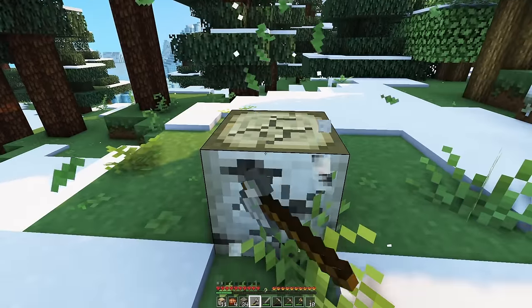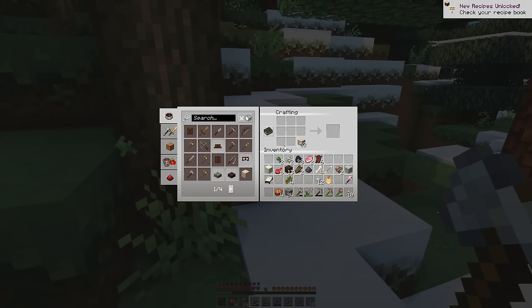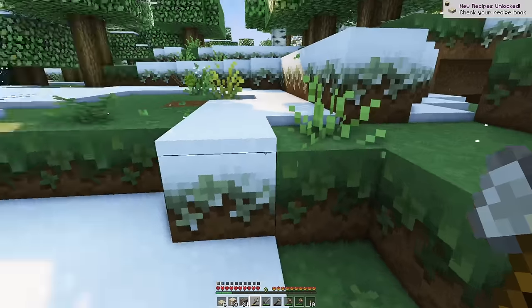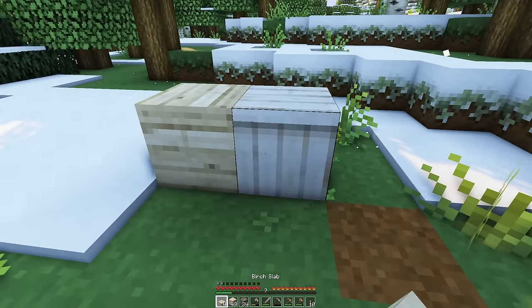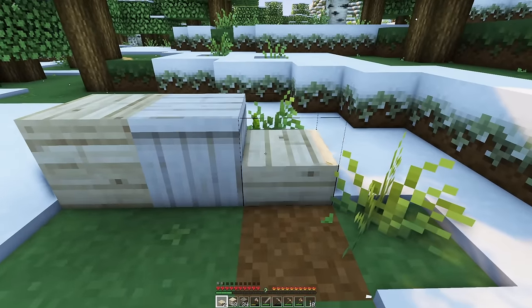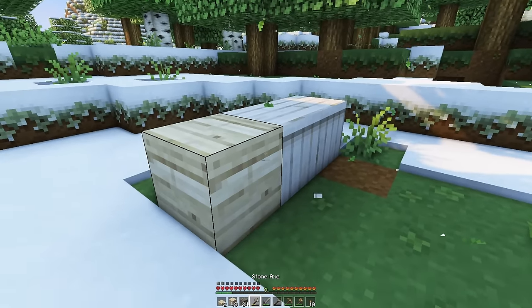I can show you guys — when I said the birch was white in this texture pack, the slabs are different from the planks. The planks are nice and white, but when you put two slabs on top of each other, I really like them. So we're going to use them. We got a slab plank — we'll be able to take that back to wherever we're building. Let's cook mutton, and should we get some spruce as well?